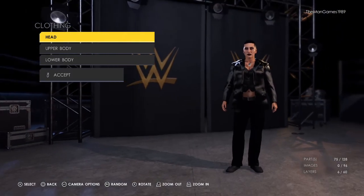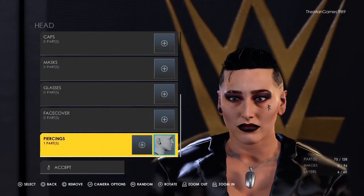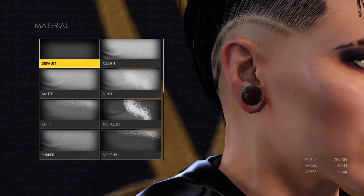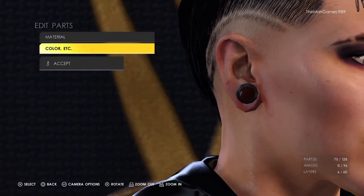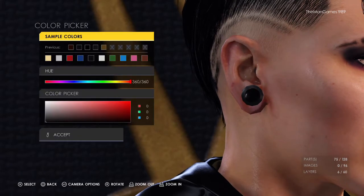Now going into clothing — go to upper body and down to piercings. Select that one there. The material is just default and default, and the colors want to be black and black.